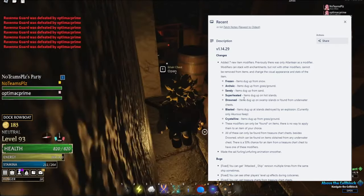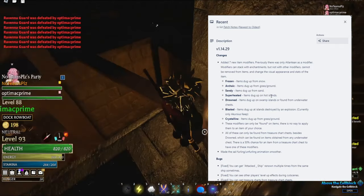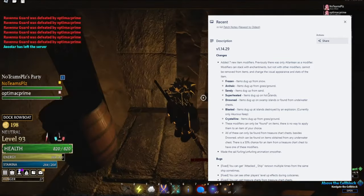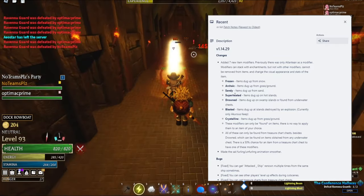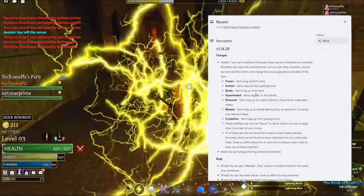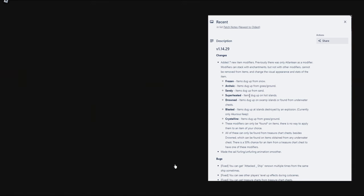This modifier feels interesting but also very complicated. Like, we already had the Atlantian system and the jewelry system — if you just got into the game and see all these modifiers, that would be a little bit intimidating. Superheated is dug up from hot islands. I don't know the difference between hot islands and sand — the only hot island I know is Sandfall or maybe Blasted Rocks. Sandy and superheated feel like they should be from the same area most of the time.